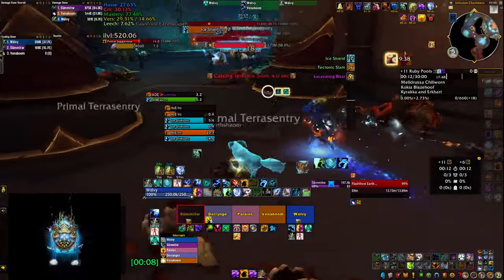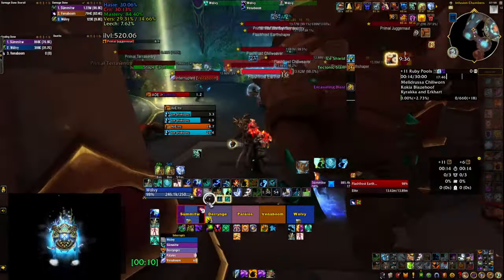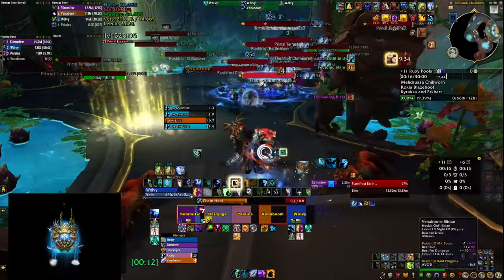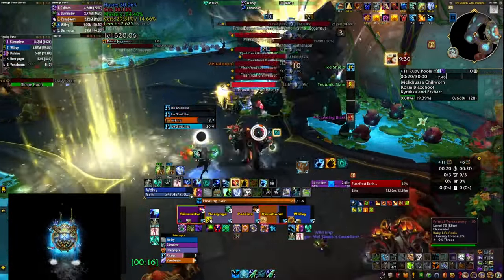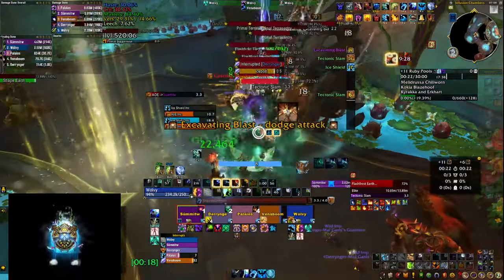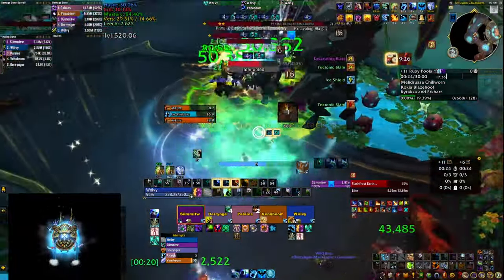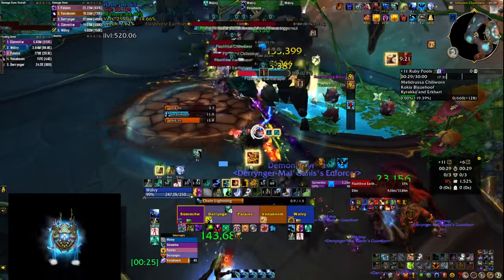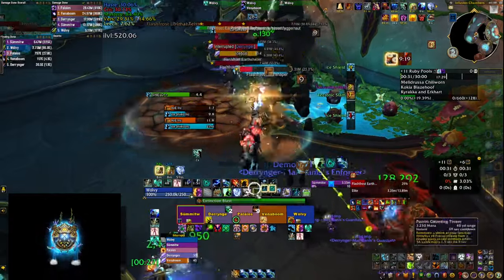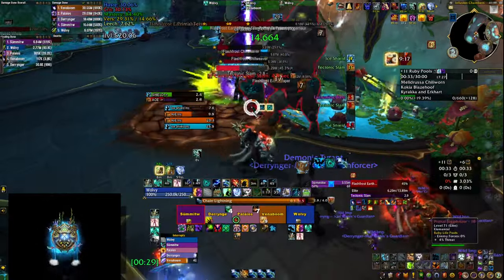As you can see I'm targeting the earth shaper — there are a few of those in these packs. As a restoration shaman you have Cap Totem and Thundershock, and you want to watch them. Once they start casting Tectonic Slam, which is not interruptible but is visible, you should use those skills as it does heavy AoE damage, especially on Fortified weeks, and you can interrupt at least two of them.